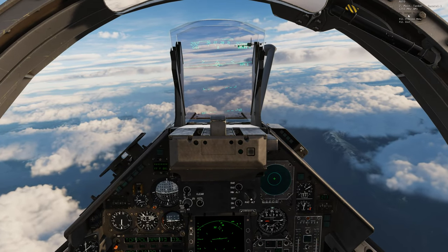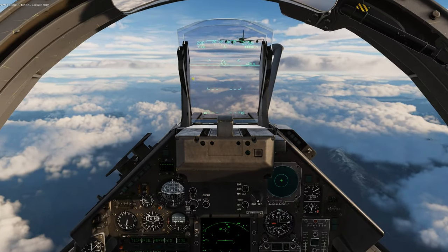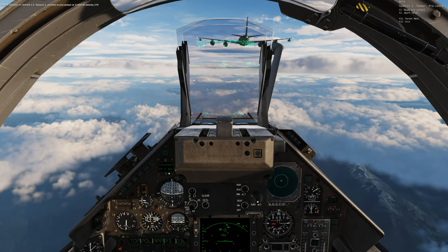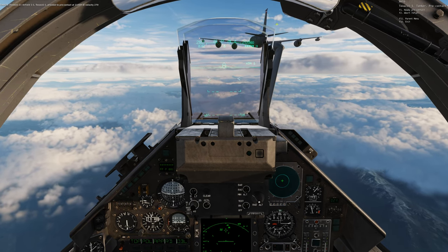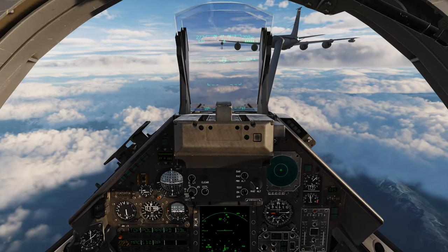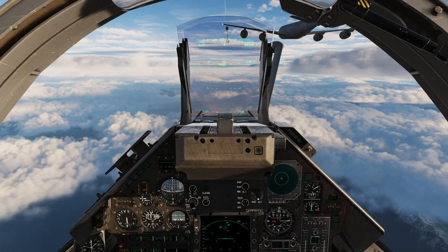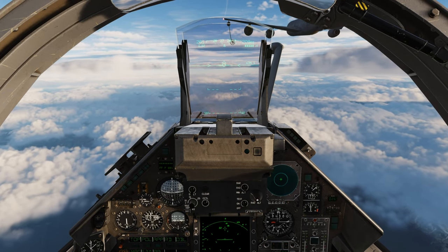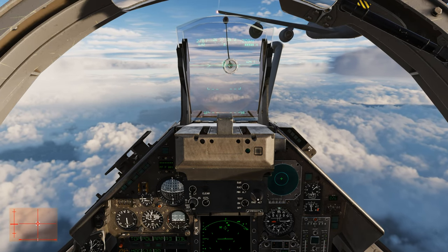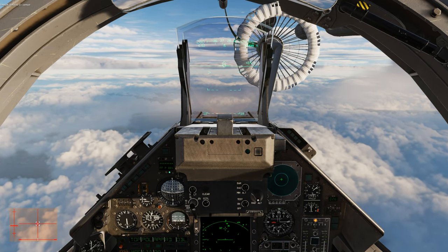Flip the refueling switch to day and head off to the tanker. Infield 1-1, Texaco 1-1, proceed to pre-contact at 21,000. We're paying attention to acceleration chevrons as well. Should be close enough — ready, pre-contact. It's going to be off the left wing. Clear contact. Slow it down so you don't shoot forward when you hit the basket. Get control inputs set. Contact!